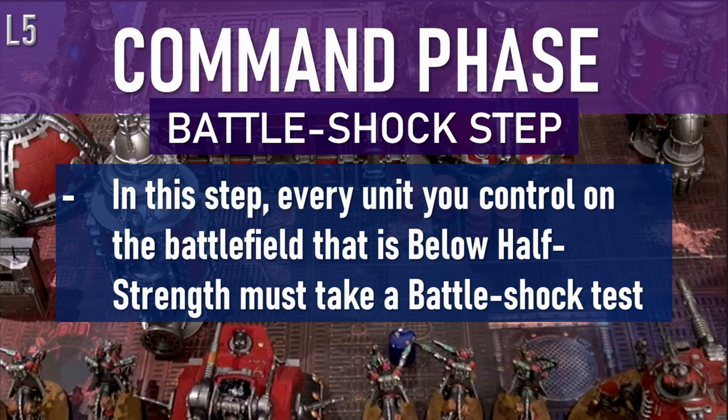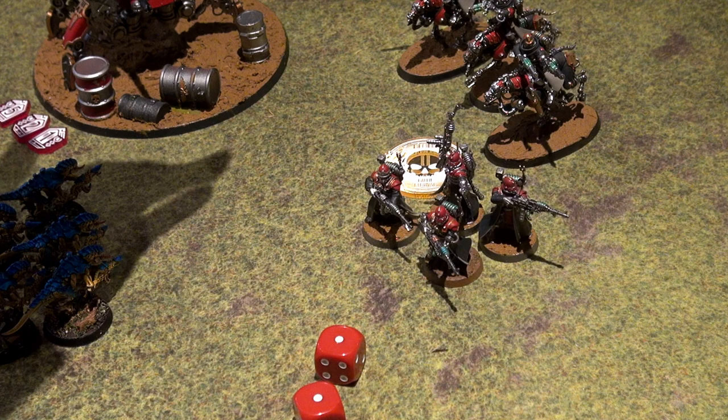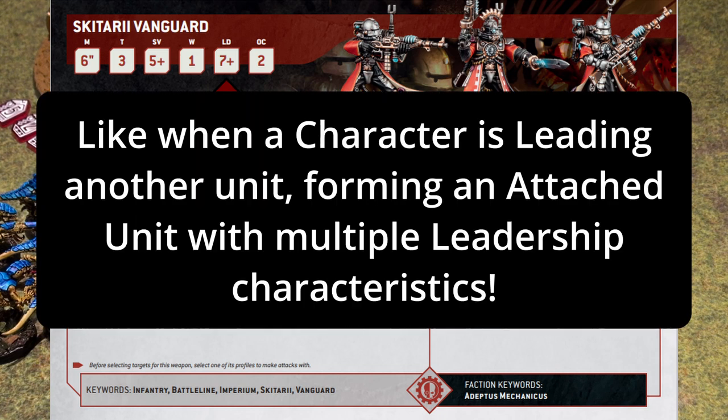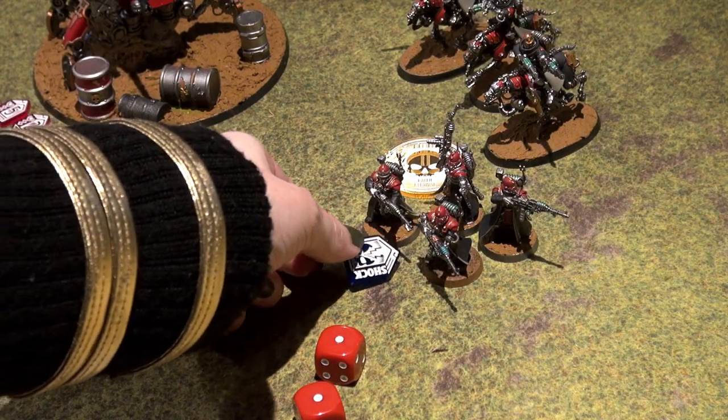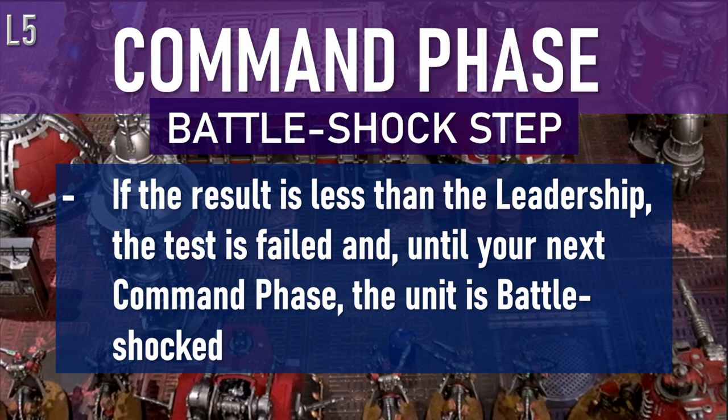In your battle shock step, your units that are below half strength each have to take a battle shock test. To do so, roll 2d6 for the unit, and if the result is greater than or equal to the best leadership characteristic in the unit — which would be the lowest leadership characteristic — the test is passed. Otherwise the test is failed, and until the start of your next command phase, that unit is considered battle shocked.